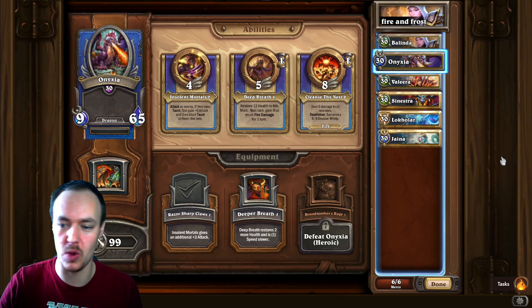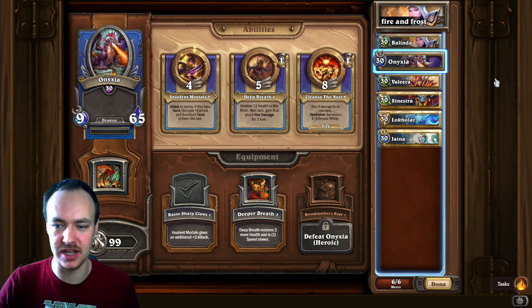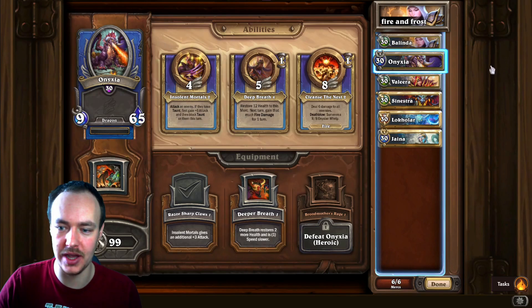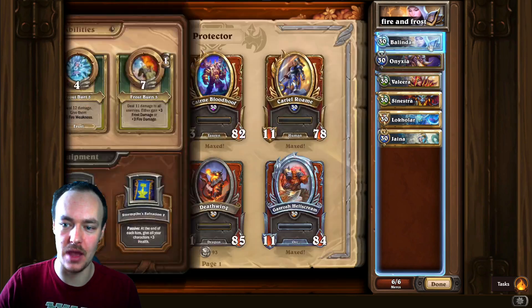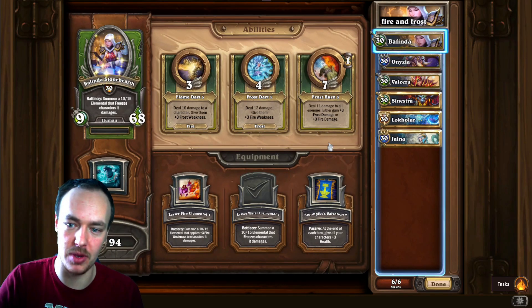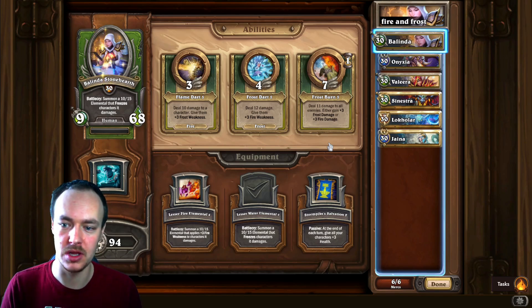It's a shame it's next turn, because you can do some wacky stuff on the same turn with this, especially with the speed buff from Valera. The way we do it is on turn two we use Deep Breath with the speed increase from Valera, and then we use Belinda. I wanted to do Frost Burn with it but it seems a bit too slow — Enixia is at a really low health total by the time you actually have the fire damage and people try to pop it off.